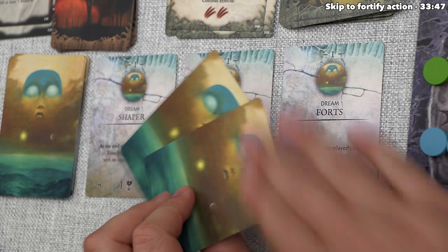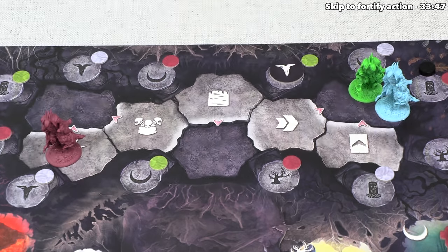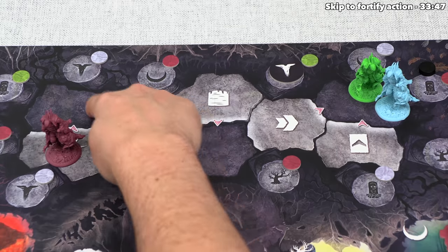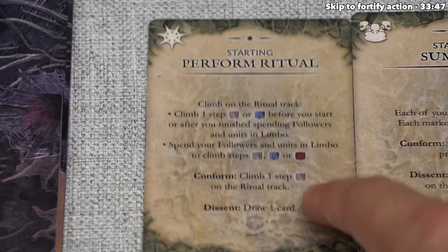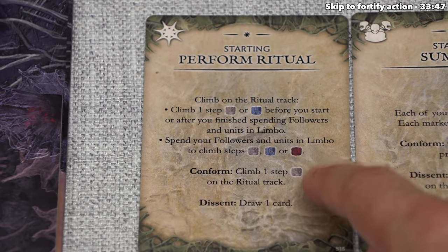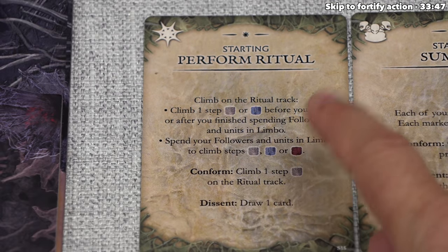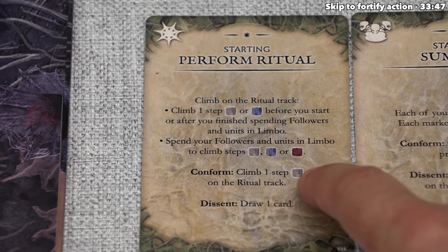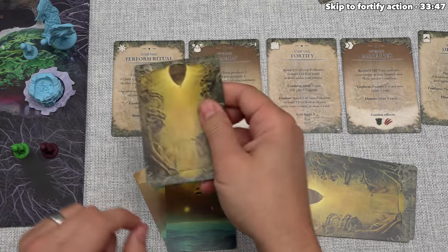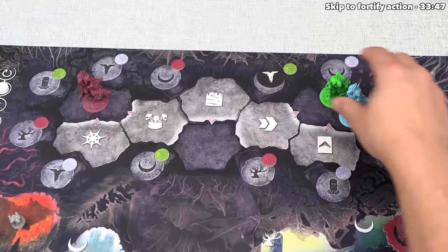We are not adjacent to the ritual action, so we cannot conform and must dissent — drawing one development card. The same happens for the blue player. Purple is now done with their turn, so we slide the turn token forward and we are the active player once again. We must choose from our three available options — we can't go adjacent to our current night location.